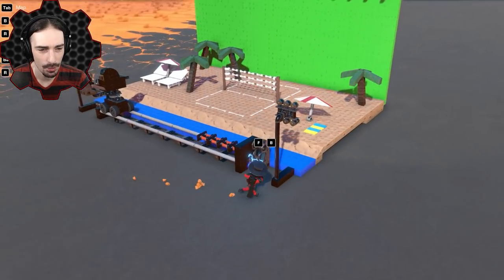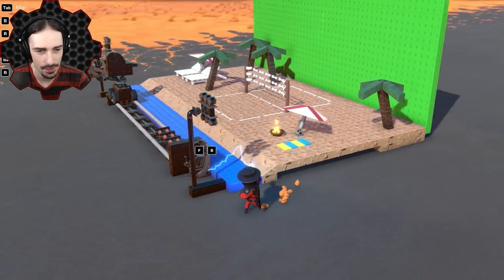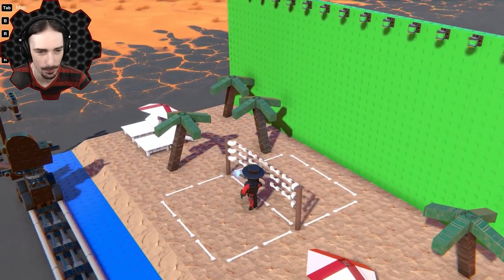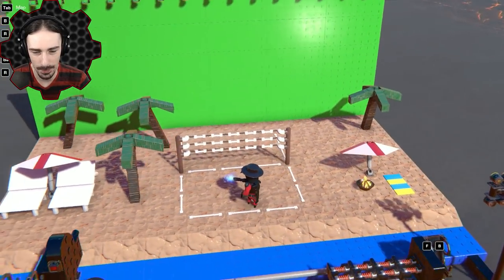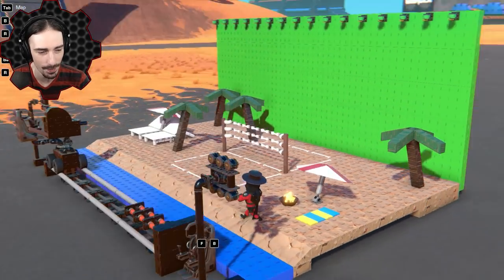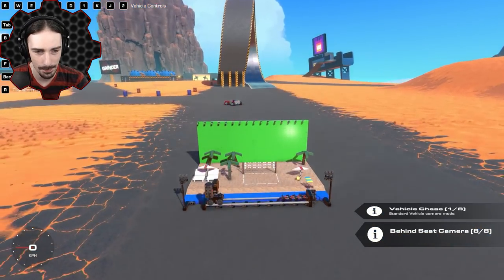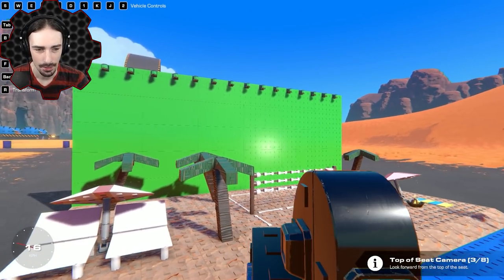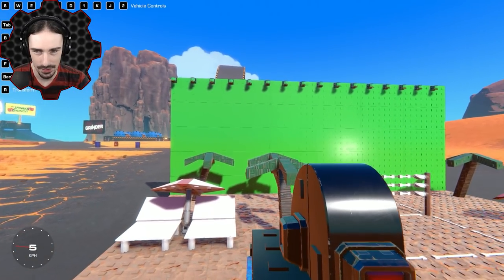Really well done with the sand — using that weird texture actually works really well. There's a green screen in the back, a volleyball court with a net, palm trees, beach chairs, a towel with an umbrella next to a fire, and some seats. We're using the top-of-seat camera — so we are the cameraman right now. We can go ahead and shoot our beach scene.